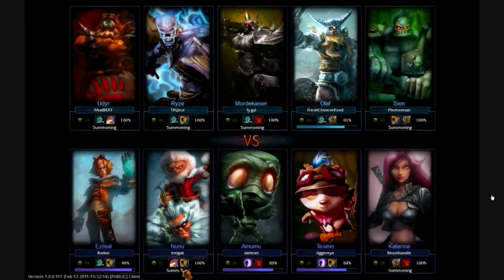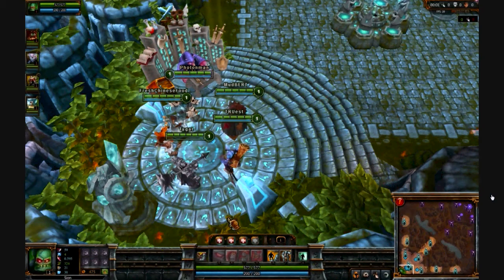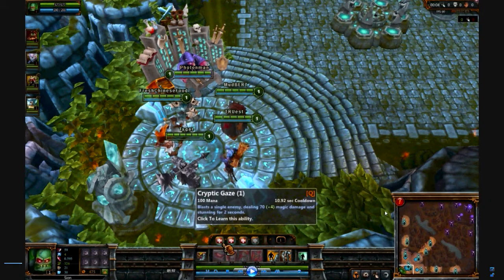If you know how to play Scion already, I don't know how much I can teach you. But if you've never played Scion, or would like to play, or just want to hear me talk or watch some League of Legends, then this is the place to be. So right now I want to start off with his three main skills. I kind of omit his ultimate and I'll go over that a little later. We start off with Cryptic Gaze, which is his stun.